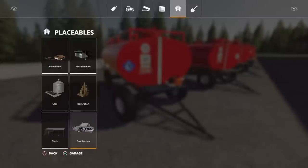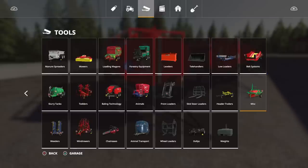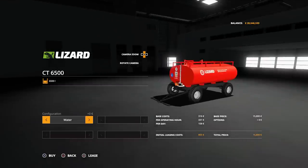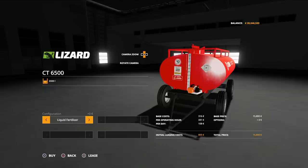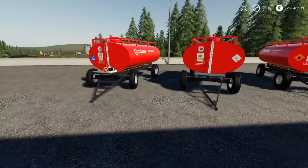You pretty much get what you get — there are no options on colour and no options on tyre choice. It's listed under miscellaneous. CT6500 — I said 600 earlier, just a typo. 9 slots for the first one then drops down to 1. 15,800 to buy. In the options you can change the liquid type, which changes the actual pitch on the front: water, milk, diesel, liquid fertiliser and herbicide. Very nice indeed.